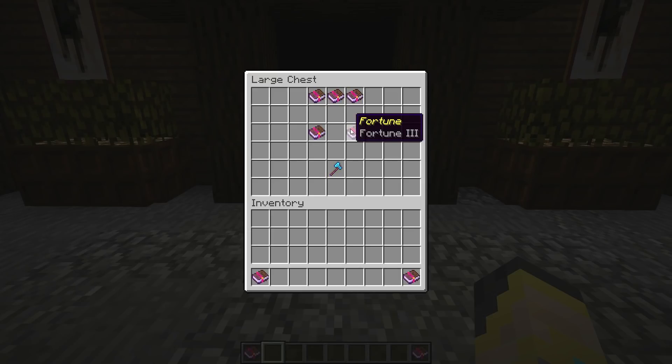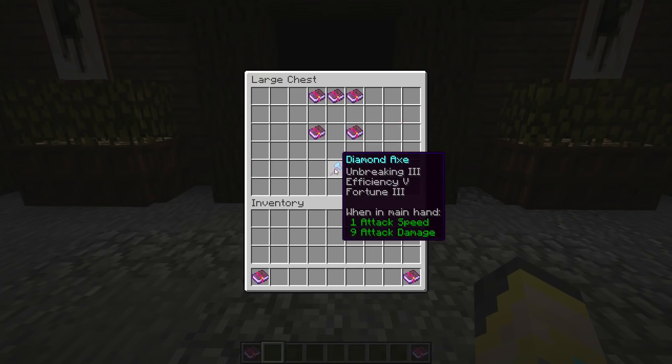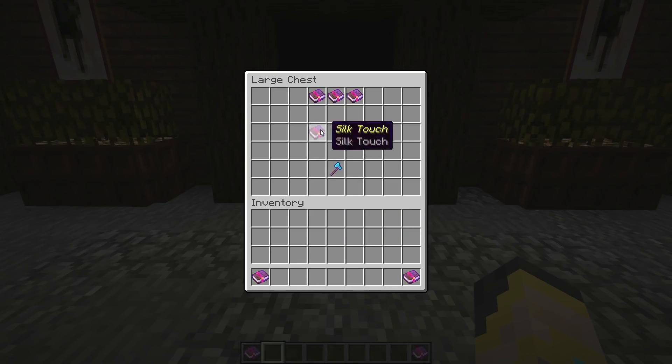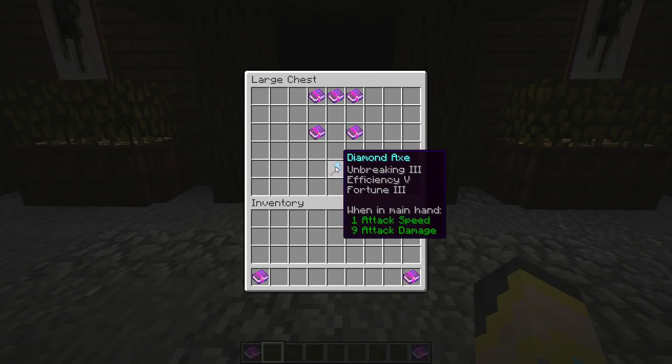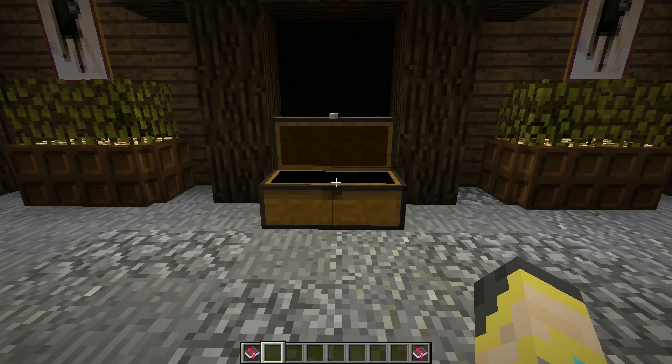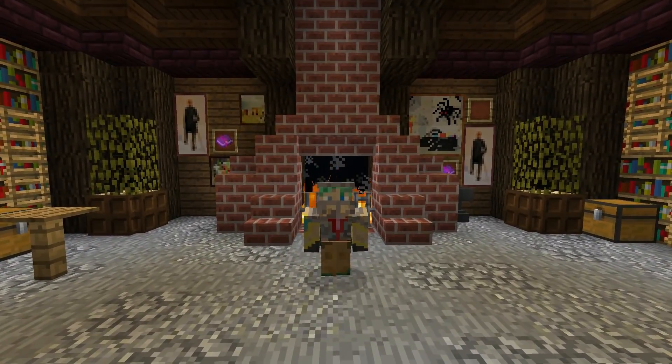Some final things to note: Sharpness, Smite, and Bane of Arthropods are all mutually exclusive — pick one. Silk Touch and Fortune are also mutually exclusive. The axe I usually work towards in survival is Unbreaking III, Efficiency V, and Fortune III. I really don't use my axe for combat so I don't worry about Sharpness, Smite, or Bane of Arthropods. I also don't usually try to get Mending on my axe unless I have a mending villager or plenty of mending books — but if you have extra mending books, I definitely recommend putting one on your axe because Mending always helps.